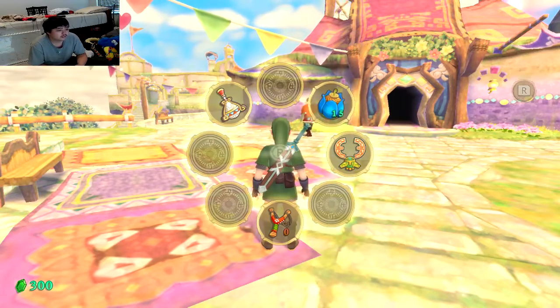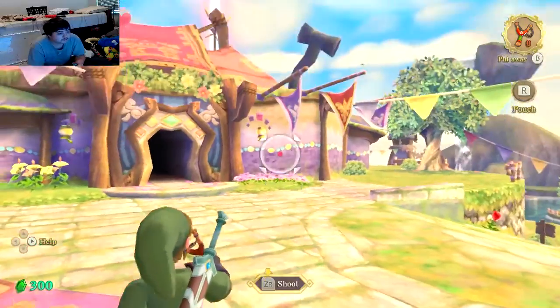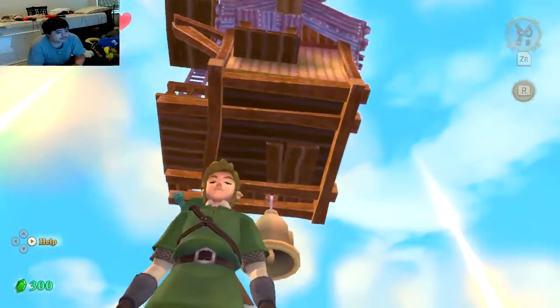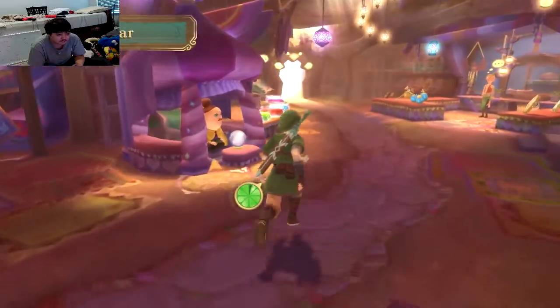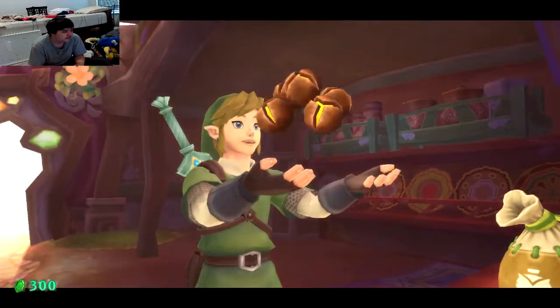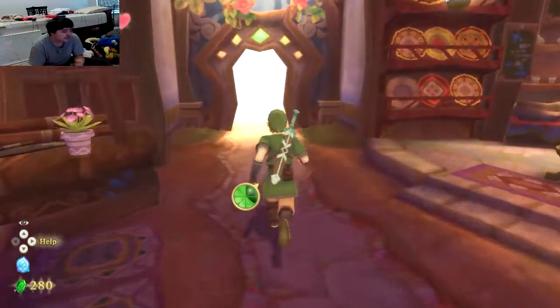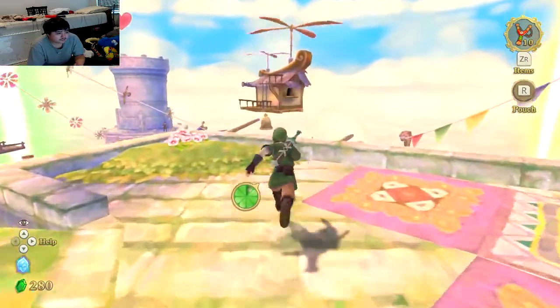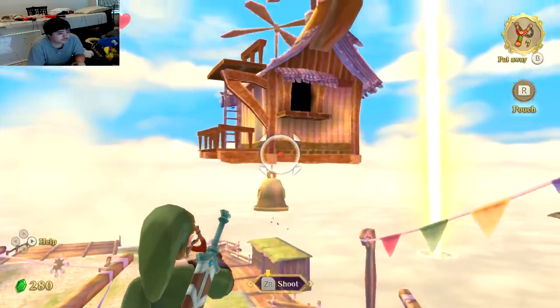I don't have any ammo, so I can't really do much. I don't see Beetle's ship — oh wait, it's right behind me. I don't have any ammo for it though. Maybe some of these bushes will give me ammo? Nope. We're just 20 for a B-shirt, because I need some ammo. I need to go back out the way I came because I think Beetle is still right behind here. There he is! Let me see if I can hit that bell right there. There it goes!